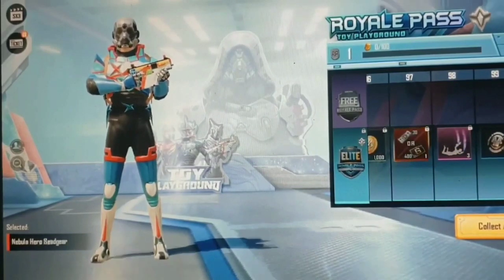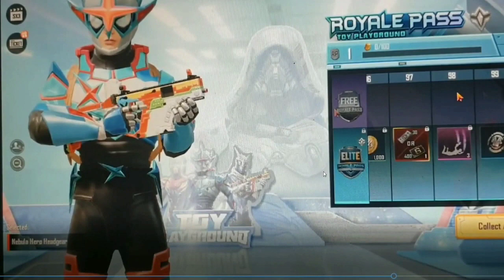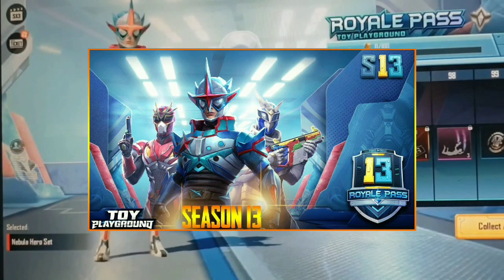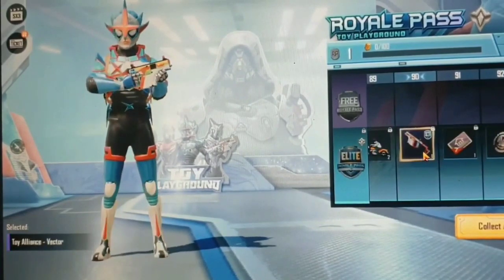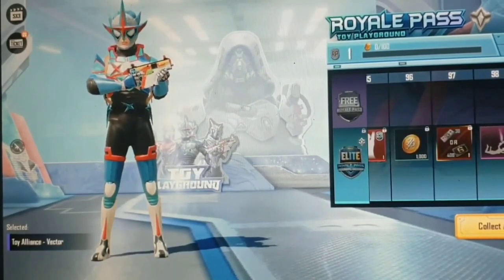This is the 100 outfit. Let's look at the image — this is the 100 outfit. This is the 1 to 100 RP rewards. Let's look at the box and the examples.